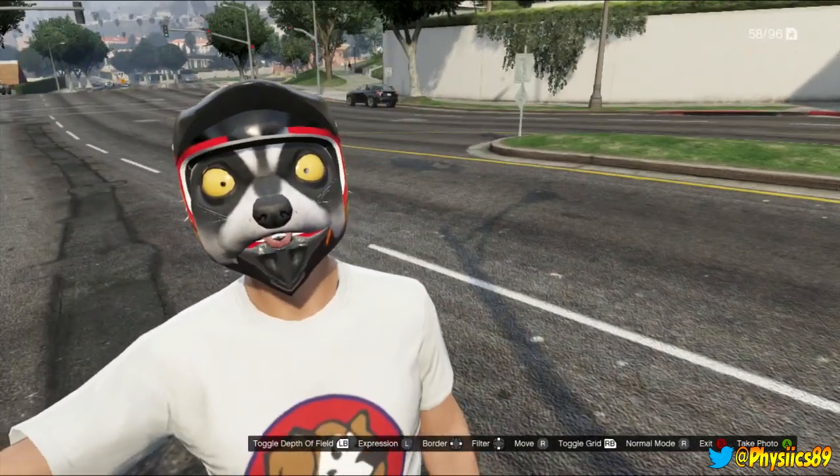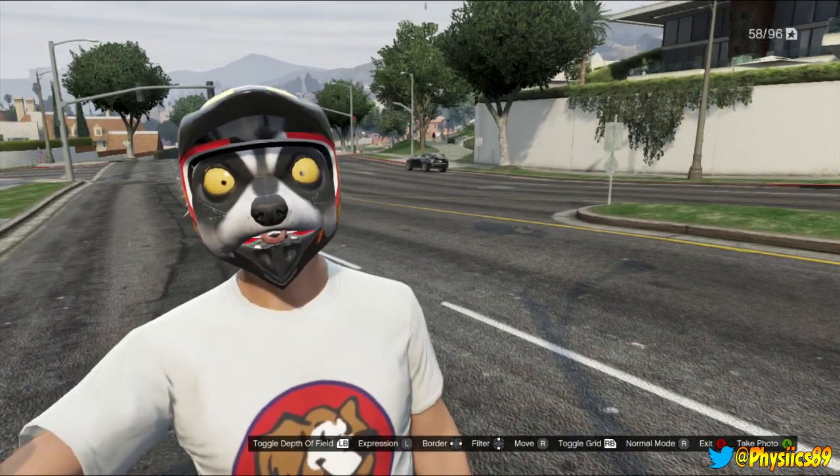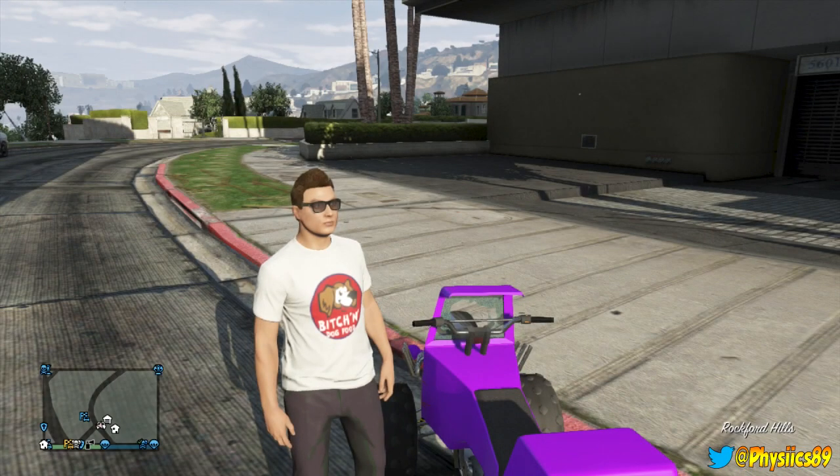As you can see here, rocking the raccoon mask with the tongue sticking out and also with the big old beetle eyes, and I got my helmet right there. So let's get started with this tutorial.